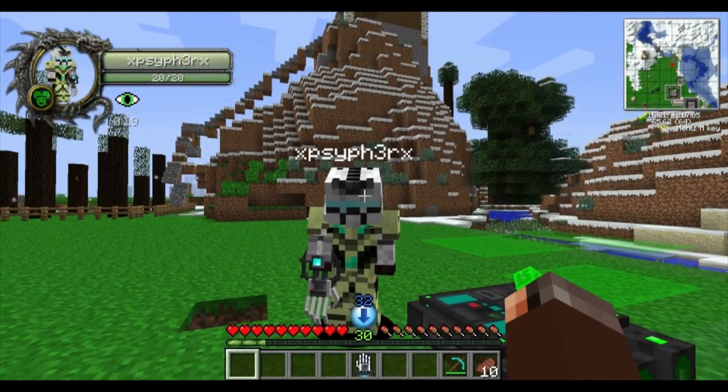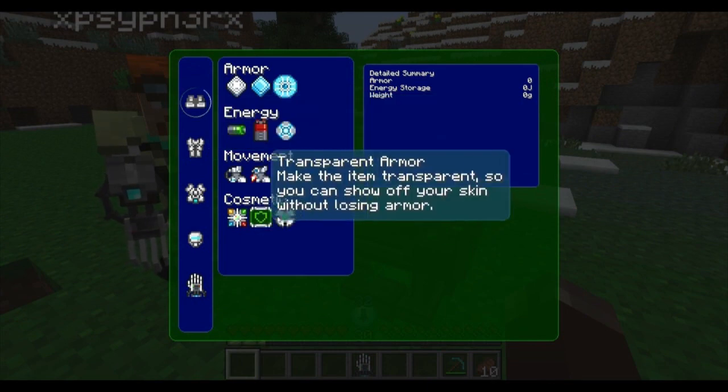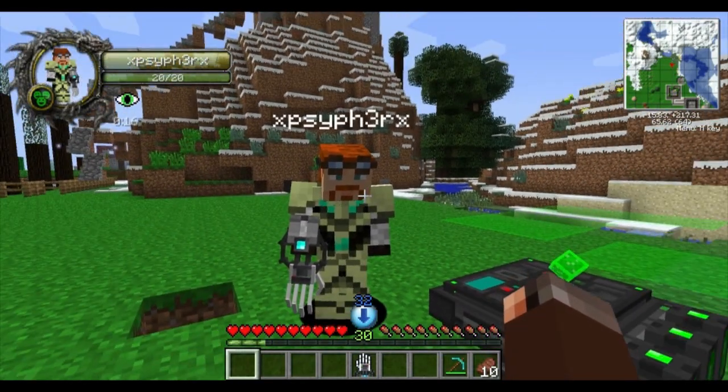You can set the helmet to transparent, and now you can see the player's face while they're still wearing it. Each armor piece also has a 'Citizen Joe' style option, which gives it an alternative look.